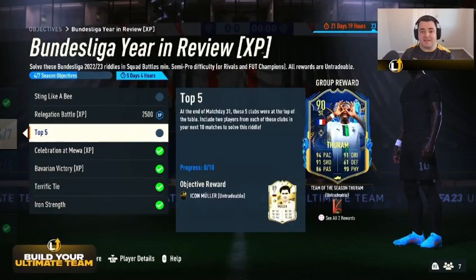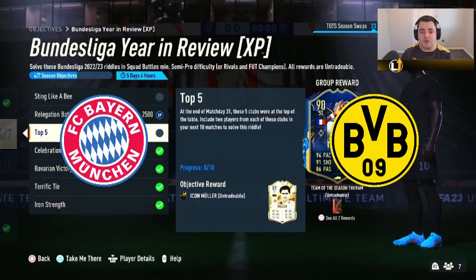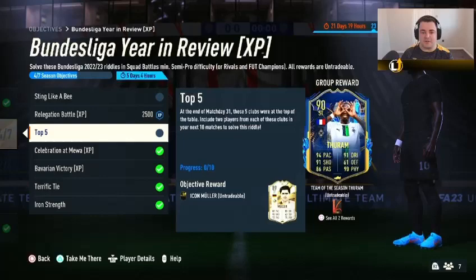The Bundesliga Year in Review is made up of seven different riddles that you have to answer to complete the objectives. The two main ones you're starting off with are Top Five, which requires two players from each of the following clubs in your starting 11: Bayern Munich, Borussia Dortmund, Union Berlin, Freiburg, and RB Leipzig. You will have to play 10 full games with these, meaning you have one space available to complete other objectives with.